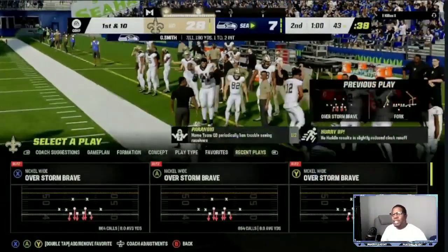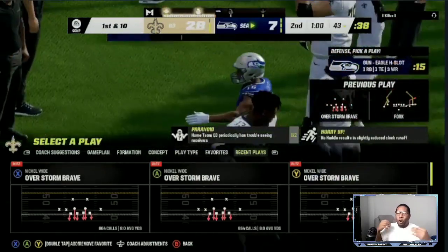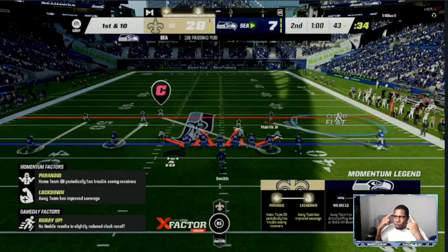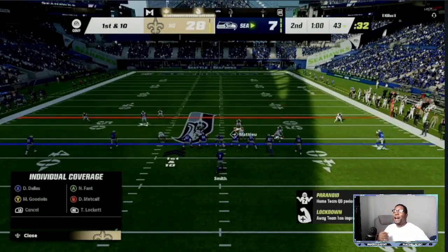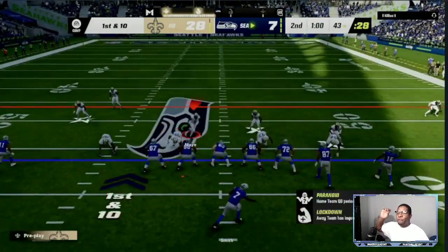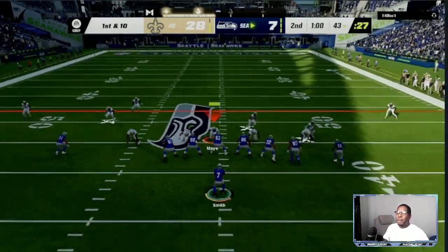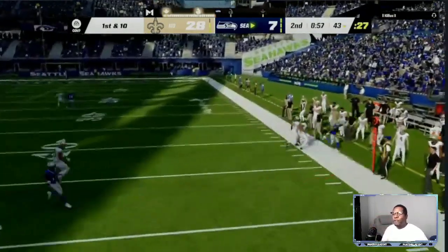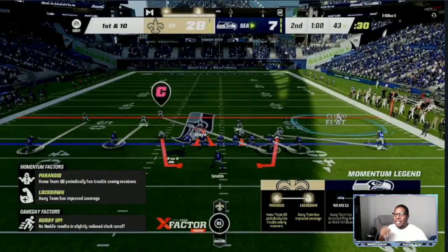It's up to you to make the adjustments. The play he comes out in is Fork. The thing about YouTube is: if you are using any offensive scheme that's broken down on YouTube, it's easy for someone like me to identify that play and adjust. So now I'm going to put that cloud flat over there, man that person up, and help take that route away. As you can see, he tries to throw it and it's an inaccurate pass.